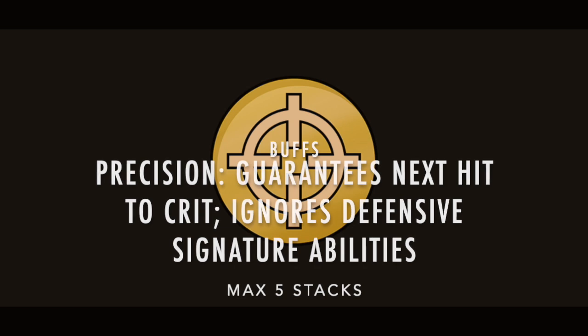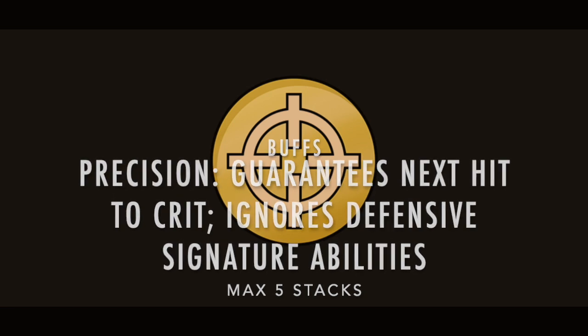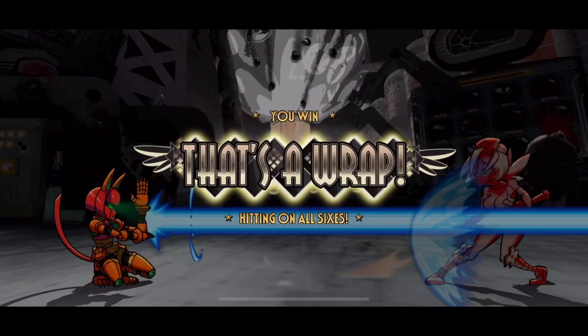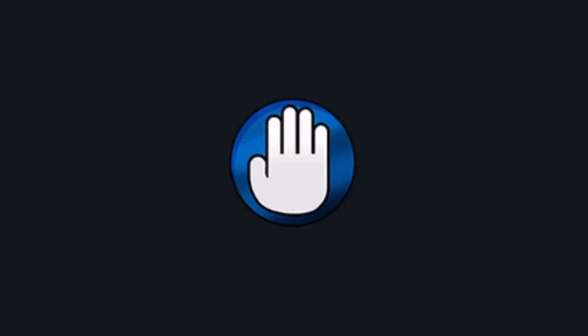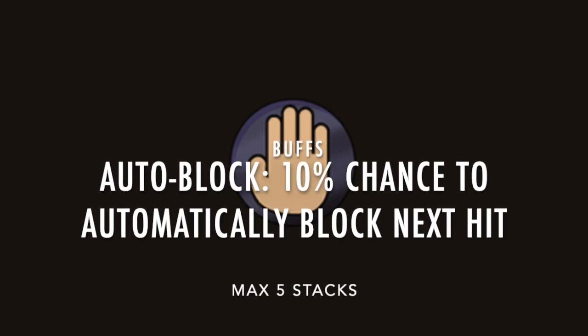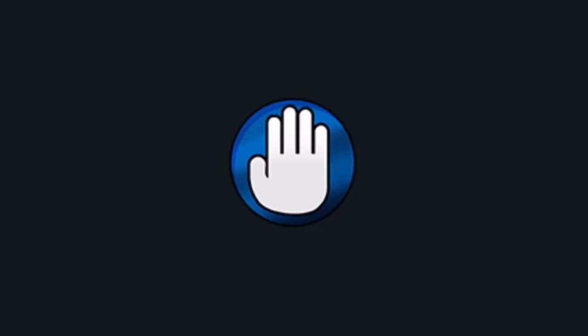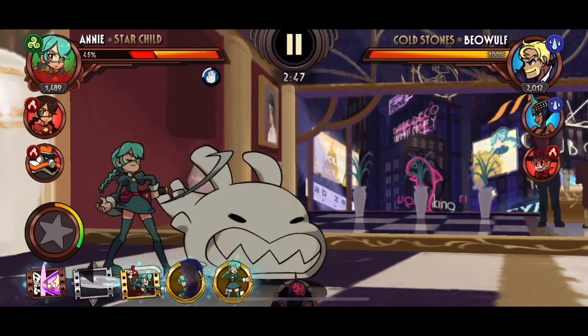Next we have Precision, represented by the sniper scope icon. Each stack guarantees the next hit to land a critical strike. In addition, this precision-powered hit does not activate any defensive signature abilities. Notice how this precision hit prevented Last Hope from reviving. Special thanks to Screambean for letting me duel their Last Hope for this recording. Next we have Autoblock, which is represented by a hand with a blue background. It gives the fighter a 10% chance to automatically block a hit and can be stacked up to 5 times. This buff cannot generate a block when the fighter is hit in an airborne state.